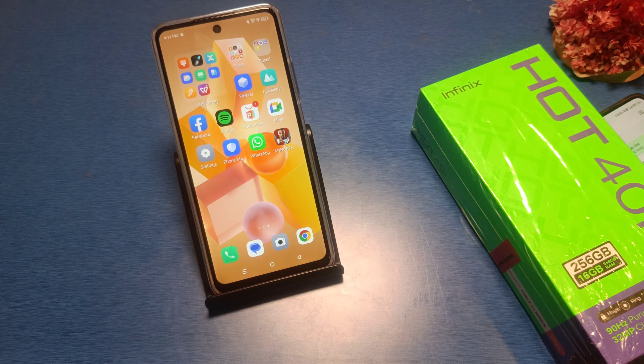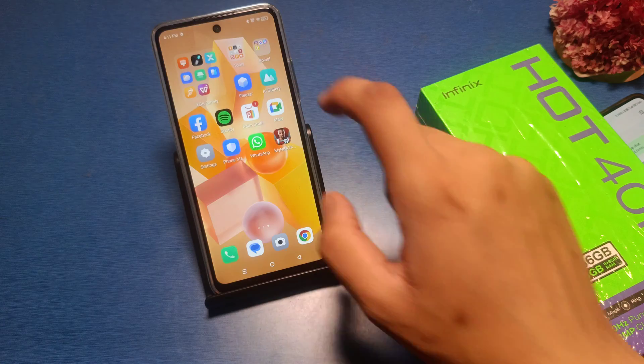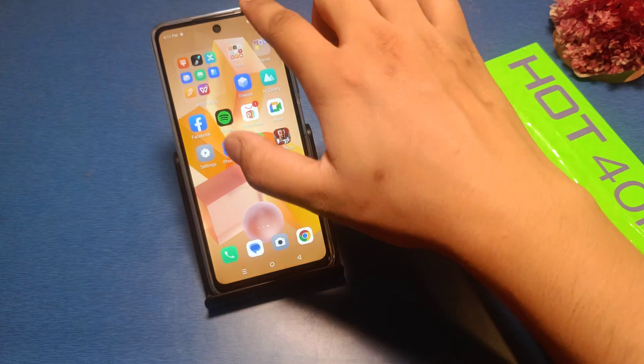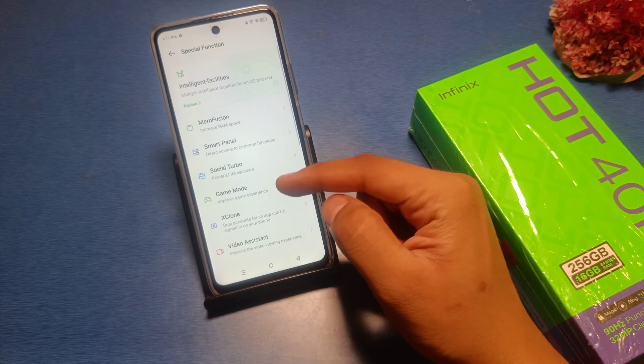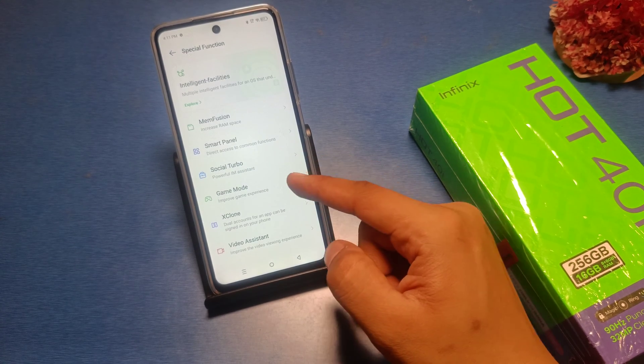So let's start. Go to the settings option in your smartphone. Swipe down and you can see there is a special function, and there is a game mode. Here you can see 'Improve Game Experience' — click on it.